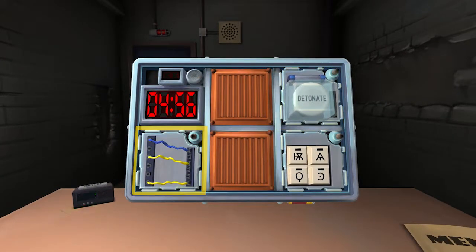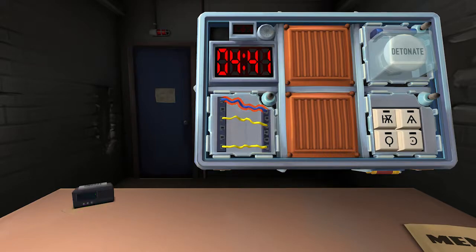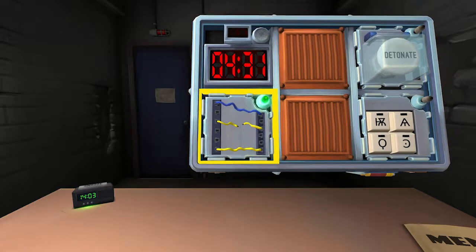Alright, for my wires I have a blue and two yellows — three wires total. In order it's blue, yellow, yellow. Cut the second wire. Did it light up green? Yes, it's green. So you're good. Next one.